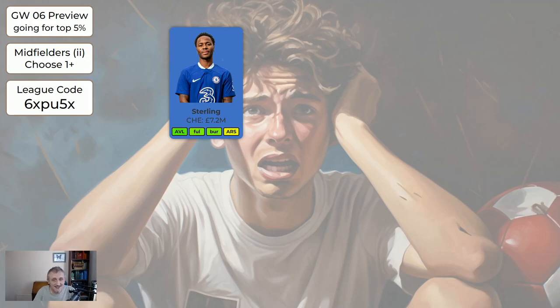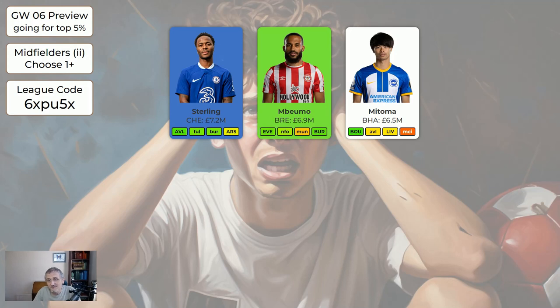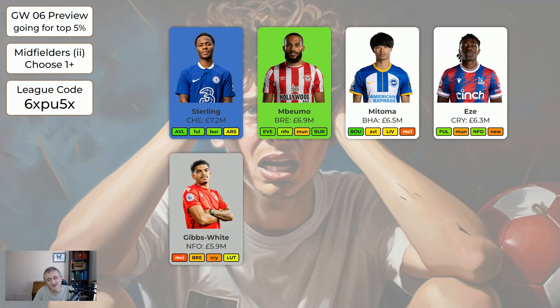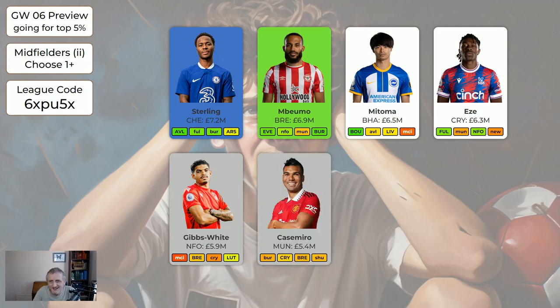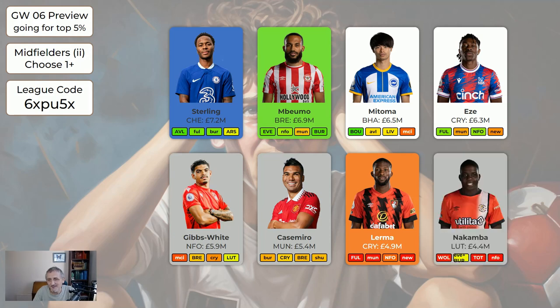On the second page of midfielders — Sterling doesn't need to be sold now; home to Aston Villa, away to Fulham and Burnley in the next three fixtures, could do very well, but after that not so good. Embiemo has three of the next four fixtures and I think he's worth having — selling Martinelli for Embiemo would be a good move. Mitoma is home to Bournemouth — very nice. Eze has a couple of nice fixtures coming up. Gibbs-White is expensive bench fodder — he's a good player but quite expensive. Casemiro is also bench fodder. Lerma is absolutely sellable. Nakamba is bench fodder and marked as injured — may not even be playing, so he's fine to move on.